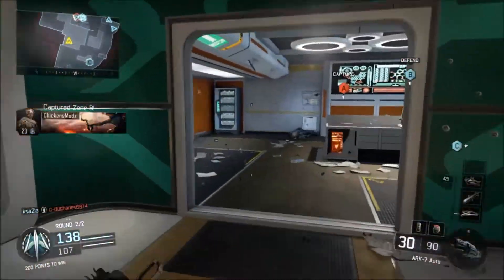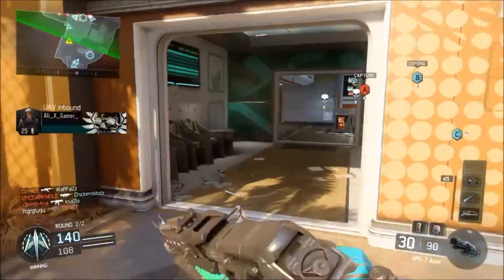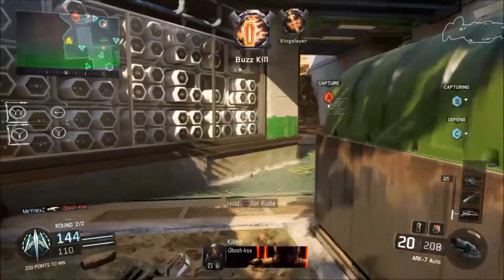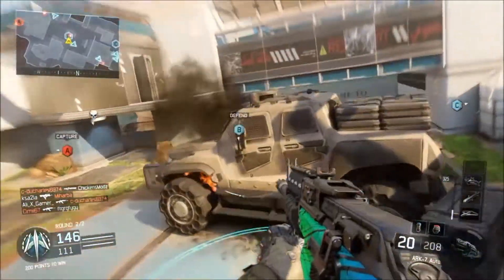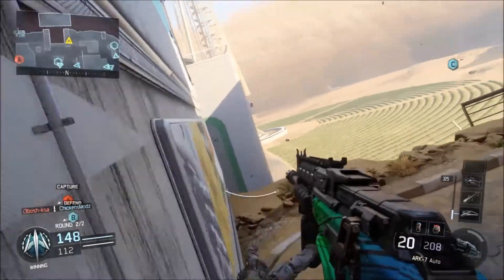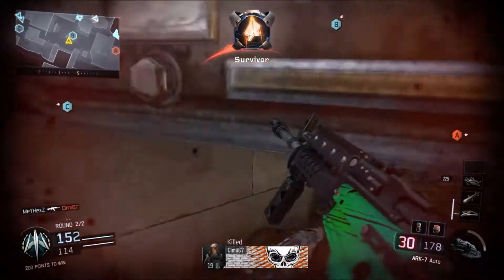Each specialist has a special weapon and one unique ability you can select before each match, which can be used once you fill up your ability gauge. It's really easy to fill up — it only takes about 5 kills. In general they are pretty good and can be useful in some game modes, but I wish they weren't included because they make the competitive side easier. I talked with Mayhacks about this, and he said specialists would ruin the competitive side — for example, in Search and Destroy, a specialist that lets you see through walls is overpowered. Other than that, specialists are pretty balanced.